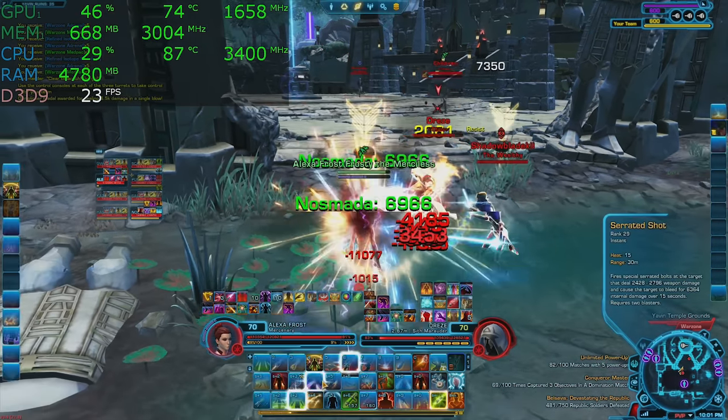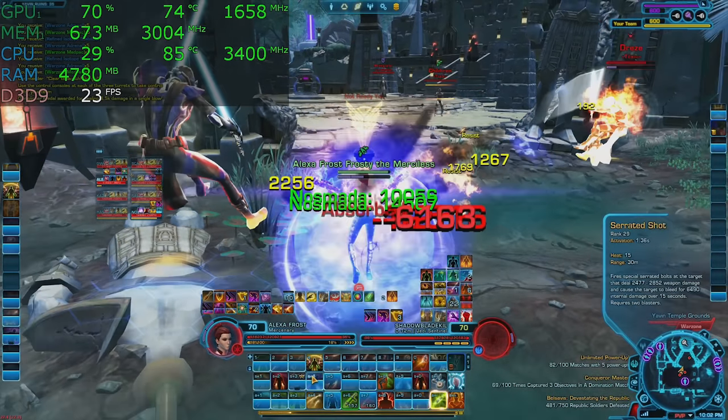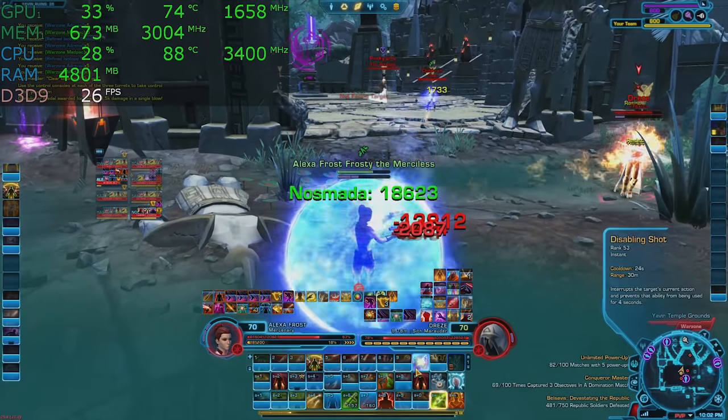We are at the low detail preset at 1080p in Player's Unknown Battleground, and frankly the performance is less than stellar. We're at 30 frames per second. You could lower the resolution to 720p, but are you really buying a $600 laptop to play at 720p at low detail? This is what the $1,000 laptop is really for, and I'll be doing a comparison between the two machines at some point in the future.